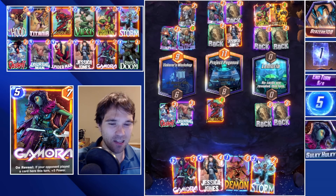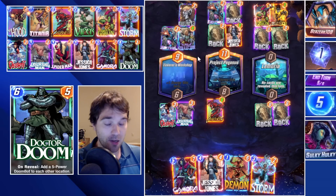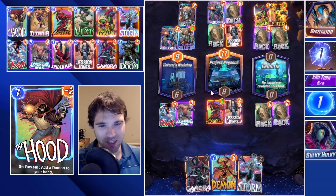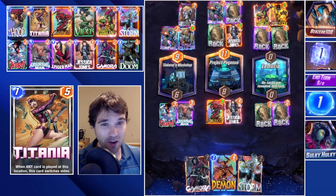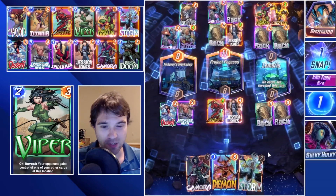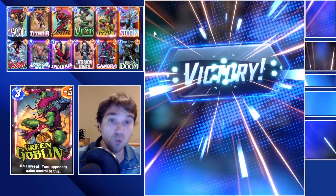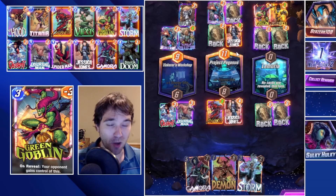This lane is now negative two — actually zero. The only place they can play is here, but I don't think they play there this turn. Let's do our Jessica Jones. Next turn we can do a Gamora and a Demon to find our win condition. I don't think they play anything into this lane — if they do, I'll be very surprised. We're going to snap and do it. Jessica Jones in mid gives us an extra 8 power. If they don't have a way to pull those cards back — like a Falcon or a Beast — they're going to probably end up retreating, which they do.